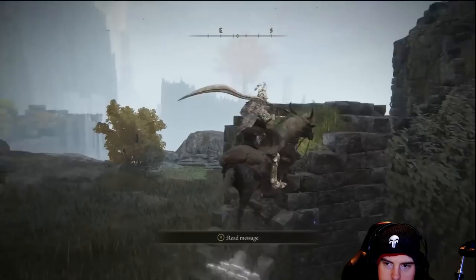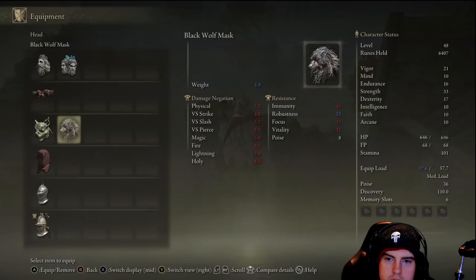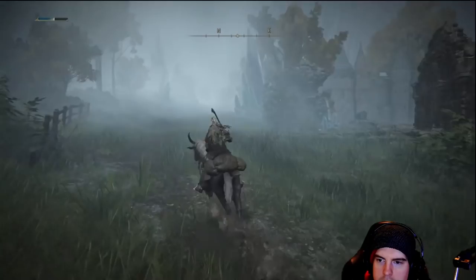Walking outside of the tower, on the right there's a little broken-down wall — jump up on top of it and there's a nifty helmet here. A couple of people in the comments asked about this helmet from the previous video — this is the Black Wolfman helmet, essentially a lookalike to Blaidd himself.